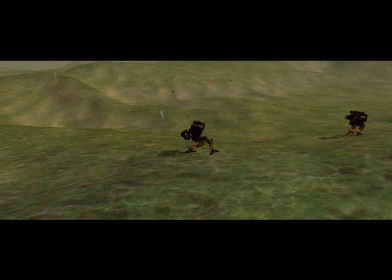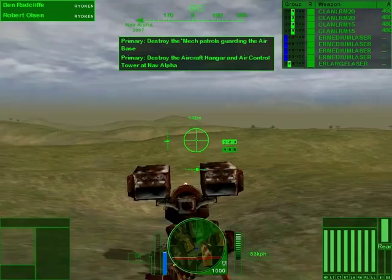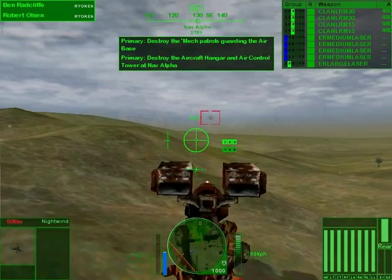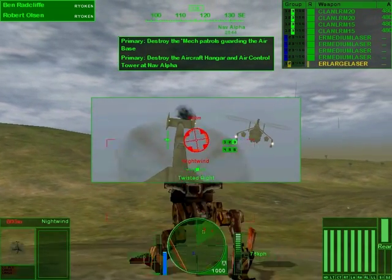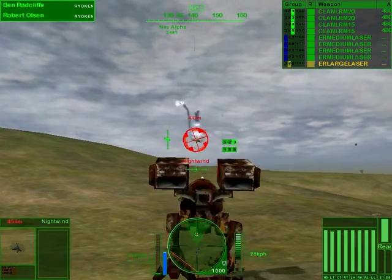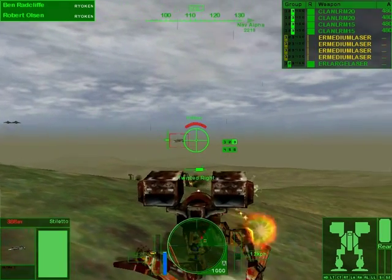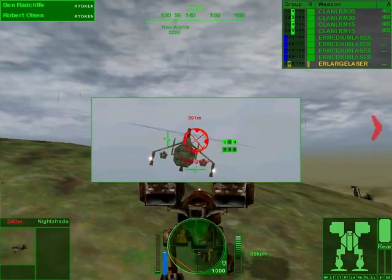Striker one, be advised com intercepts mark at least two mech patrols in communication with the airfield - proceed with caution. Wouldn't be a MechWarrior LP if there wasn't a catapult involved. Let's see what the op map says - we're going over there. Oh here we go, we have a Night Wind. You fucked with the wrong mech today, son. I have an ER large laser just for this purpose - destroyed! Literally that's why I brought it along. Oh you shot me, you son of a bitch - destroyed! Form up on me. I had medium lasers as well - target destroyed!